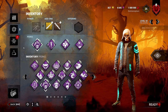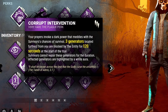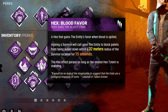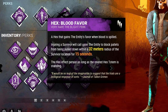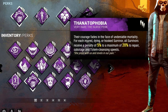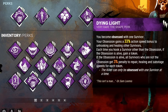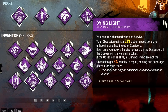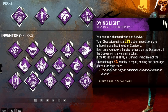We're going to do a quick build breakdown today, no really in-depth talk, so we can get straight into the gameplay. For our first perk, we have Corrupt Intervention: the three generators farthest from my starting point will be blocked for 120 seconds. Blood Favor: so long as the hex is up, every time I injure a survivor, the entity will block all pallets within 32 meters for 15 seconds. Thanatophobia: for every injured survivor, they suffer a penalty to repair, sabotage, and totem cleansing speeds. Last but not least is Dying Light: whenever you hook a non-obsession survivor, you gain a token, and for every token survivors get a 3% penalty to repair, healing, and sabotage speeds — with a 33% action speed bonus to unhooking and healing for the obsession.